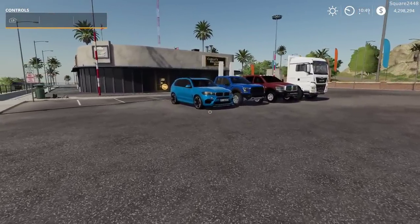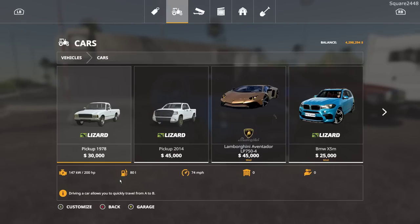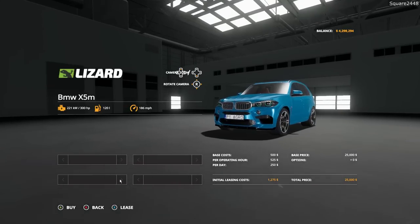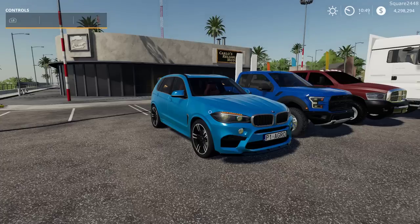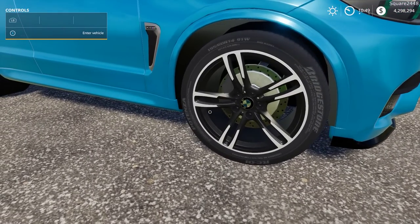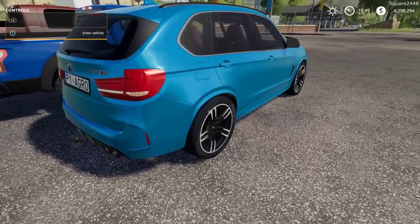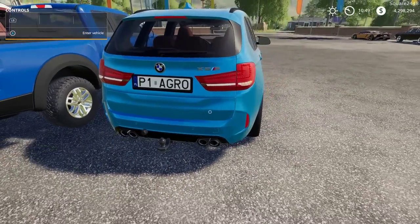Up next, we will be taking a look here at a BMW SUV. This is located under the Cars category — it's a BMW X5M, $25,000, 300 horsepower. When taking a closer look here at it, very nicely done. I really do like these sporty tires with some great brakes. It does have a hitch here in the back, a connector for wires, and quad exhaust.